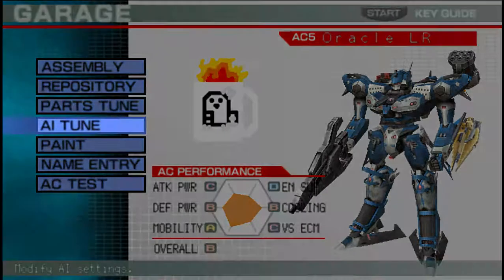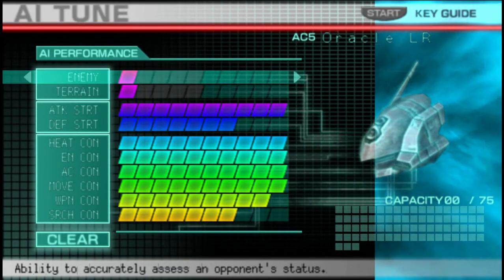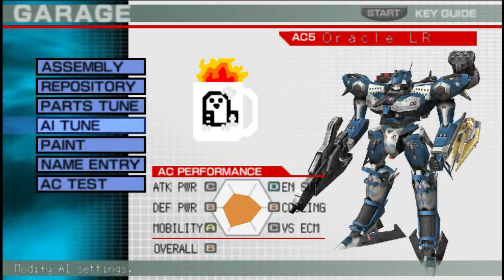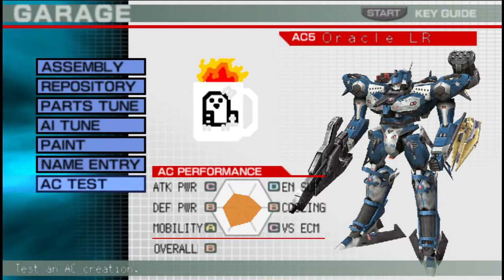This is the only internal part that's different because Formula Front has a couple parts that are very slightly tweaked. He normally has the Ananda — this is basically the Ananda with better cooling and worse force cooling. This is mostly due to the fact that he was overheating way too easily. Even with his AI performance set all the way up for cooling, Edson was absolutely tearing him apart to the point where he couldn't fight back a lot of the time. That very slight adjustment was just enough to make it work.